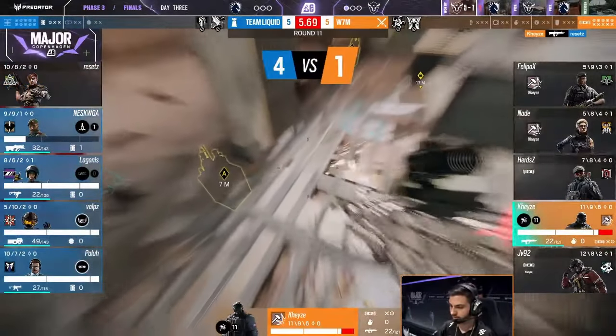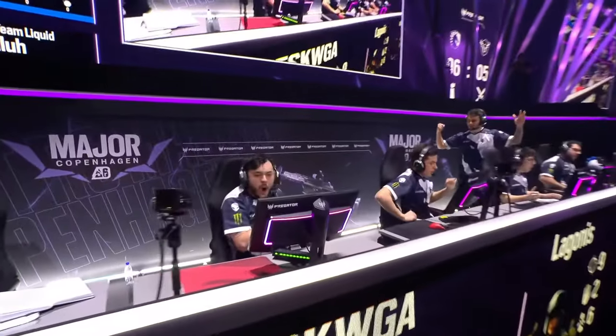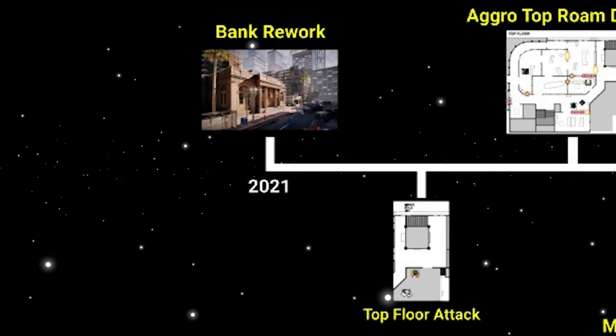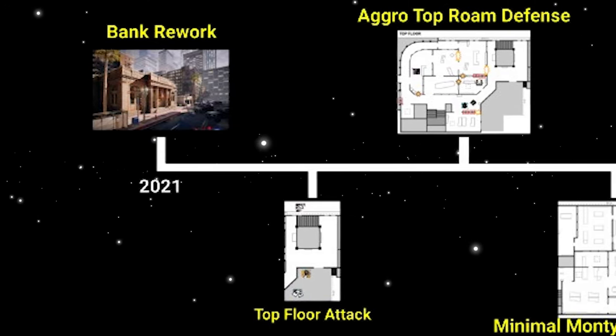And they awarded on hand in case of a Ying hit. With this, they were able to secure a resounding and almost flawless round victory over W7M in the Grand Finals. So there you have it — an oversimplified but general timeline of how open area on bank has evolved ever since its rework.